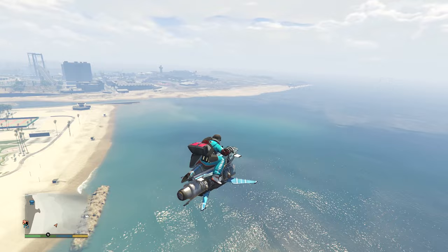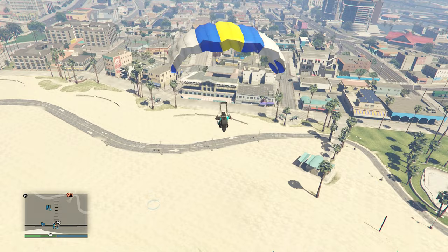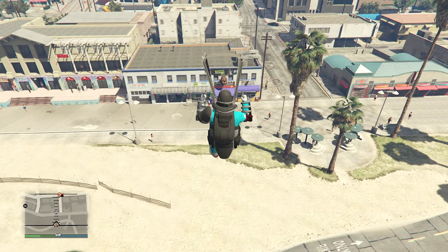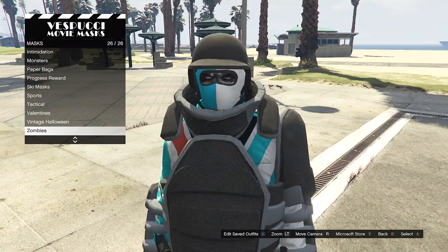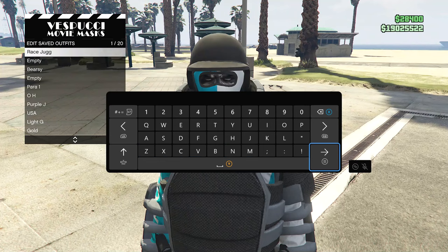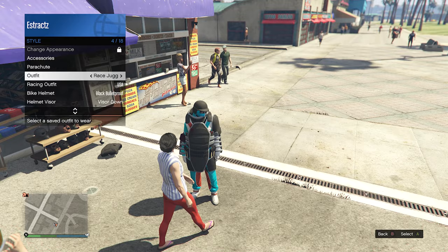Get back on your Oppressor and aim yourself towards the mask door. Make sure you're high in the sky, then jump off and aim toward the mask door. Pull your parachute, and as you get close to the mask door hold down the left and right bumper at the same time to slow your character down. Try to hit the blue tarp so your character falls on either the hats or the mask section. Spam right on the d-pad and you should enter the clothing or mask menu. Hit edit saved outfits and save your outfit on any slot or the slot you saved it on before.